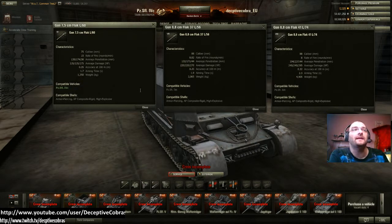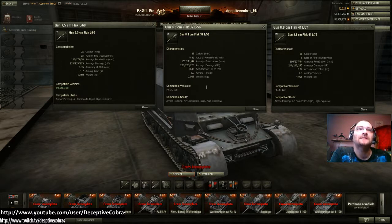This stock gun is going to be a KV-1 and KV-1S killer — it really will. For a stock gun it's absolutely amazing. Now the 8.8cm Flak 37 L56 — 8.82 rounds a minute, so it loses a little fire rate and penetration, but the alpha is astonishing: 220 alpha, 0.35 accuracy, 1.98 aim time. I really wouldn't see this as much of an upgrade except for the alpha, as you're paying in penetration. At Tier 4-5-6, 132 pen may struggle against some targets.